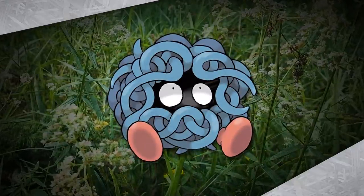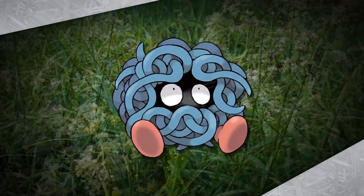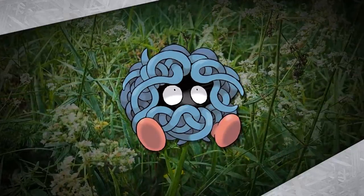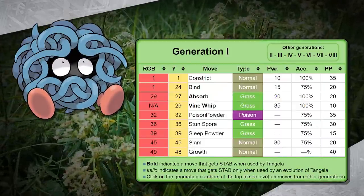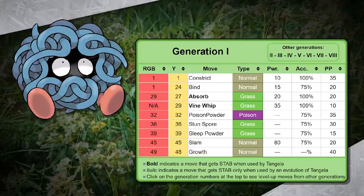Was Tangela your favorite Pokemon as a kid? Considering that it's a single-stage Pokemon obtained late into the game and not particularly intimidating or cute, I'm willing to bet that it wasn't. Worst of all is that this tangled mess of vines or spaghetti or something has a completely awful learn set. I think today's playthrough is going to be really tough — tough as rock, that is. Because Brock.